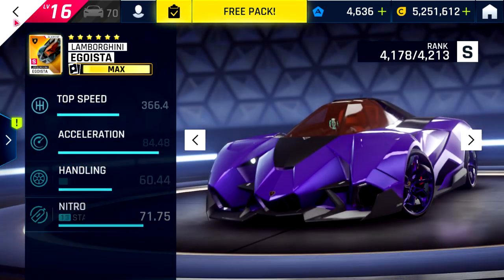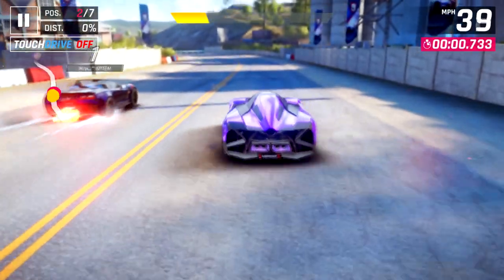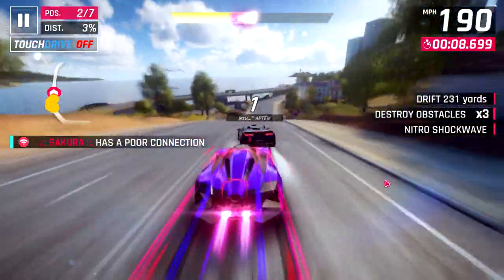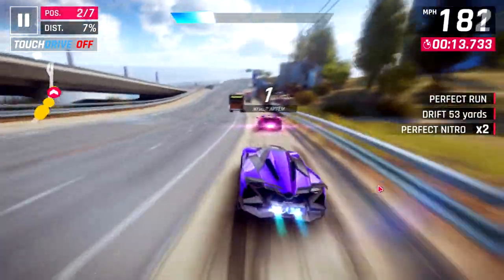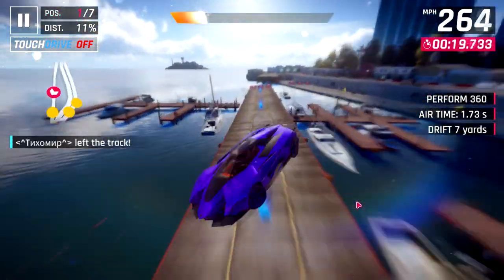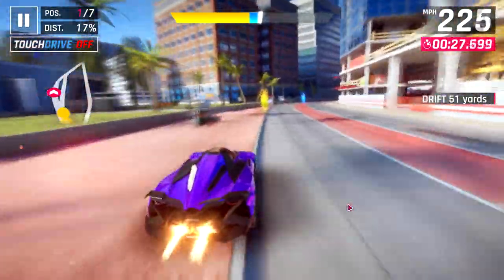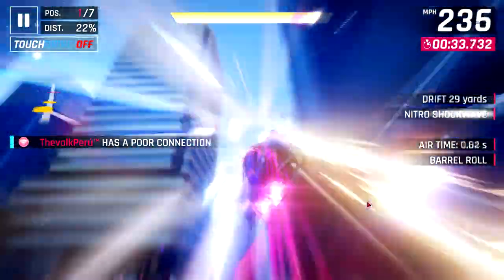I have all upgrades and import parts applied except for a few epics which I do not have. However, we are still very close to the complete maxed rank of this car. The Egoista's biggest strength is its extremely good acceleration — it's at 84-point-something when maxed out. Top speed on this car is maxed out as well, because that is arguably this car's weakest point. It still goes 237 miles per hour at max, but this is lower than a lot of other S-class cars.